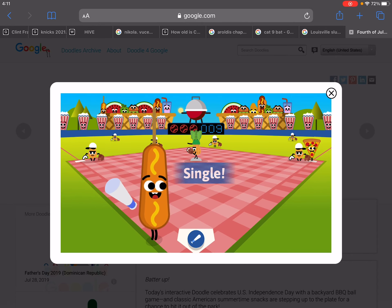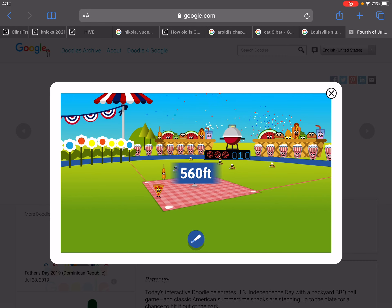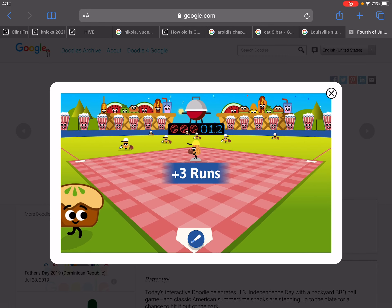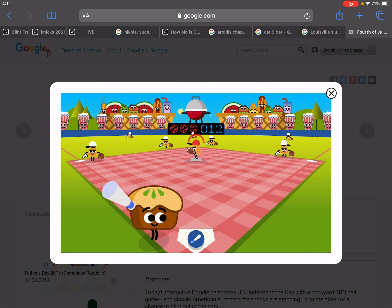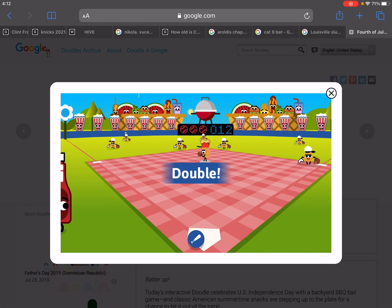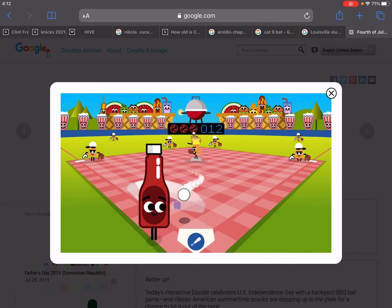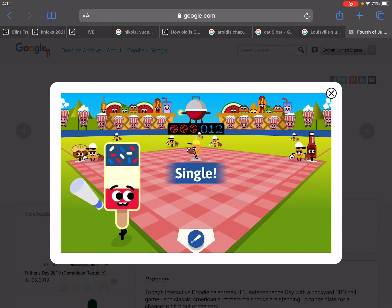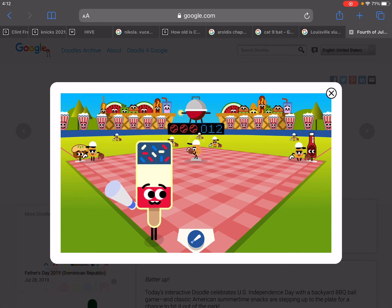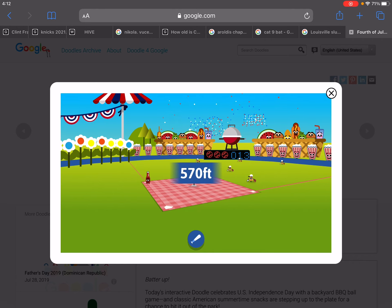The characters that are hitting — you're probably wondering, they're not real people, but it's a game. It's Fourth of July Baseball, so there's different foods: ketchup, hot dog, pizza, watermelon — all the Fourth of July stuff. It's a really fun game, I like to play it.